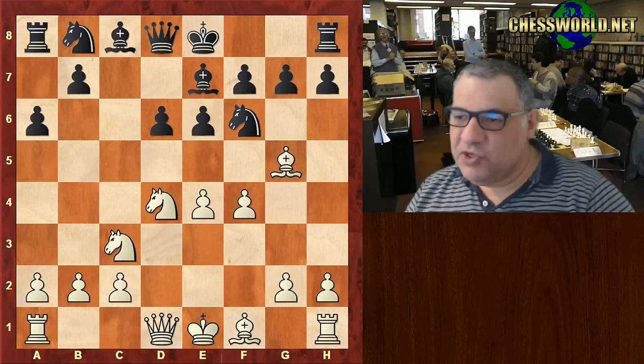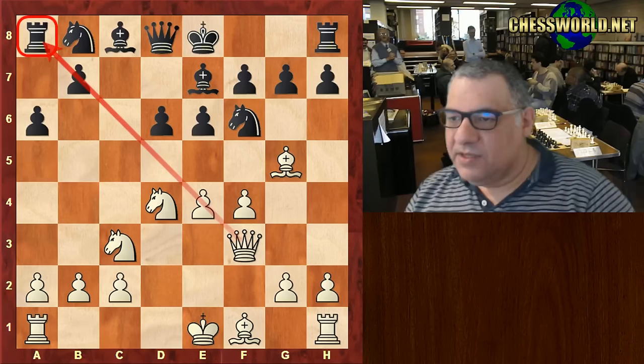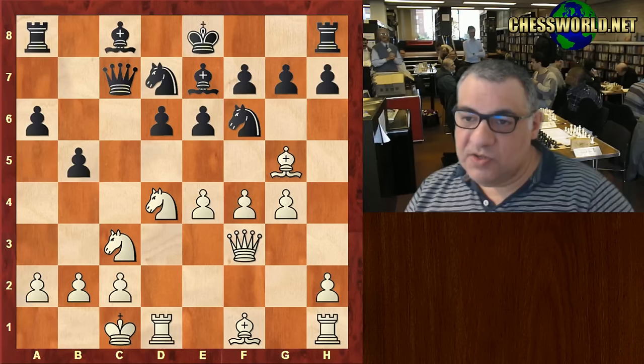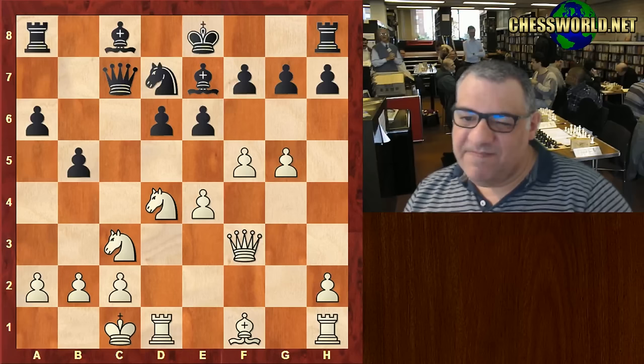Queen f3 is also designed to discourage b5 because that rook can be a problem. Queen c7, white castles queenside, Knight bd7 — quite a ferocious looking position. Usually the main move is g4. This position has been seen quite a few times before with g5, continuing aggressively — a very aggressive, dynamic line with a pawn sack actually.